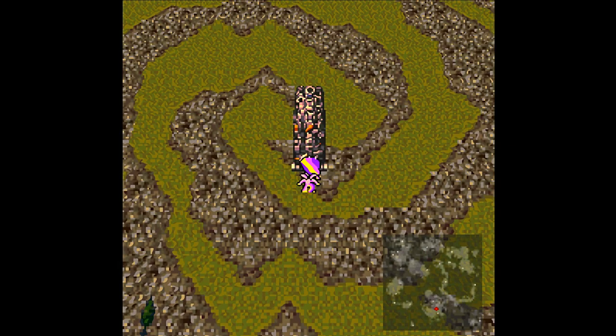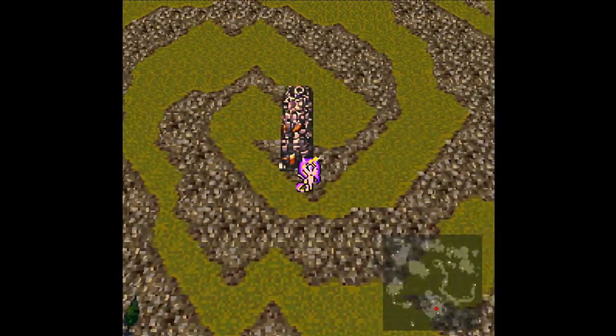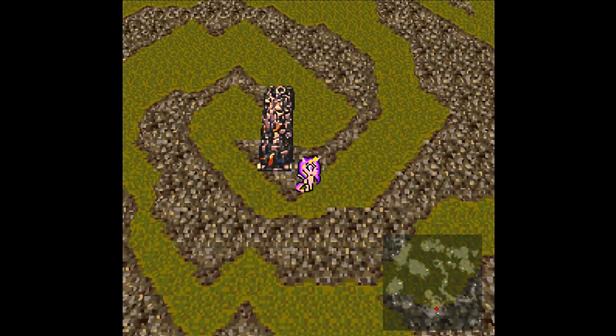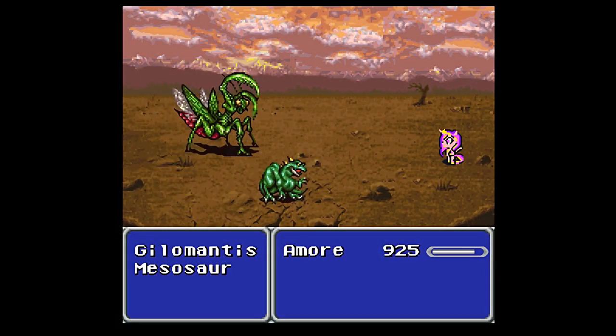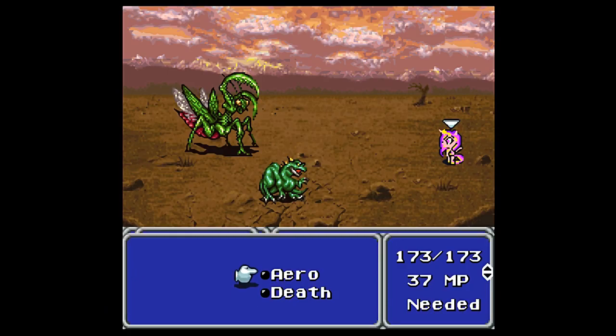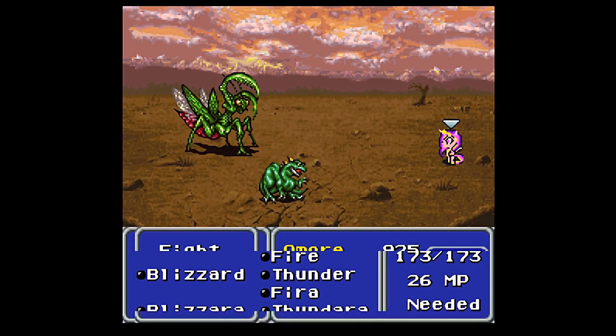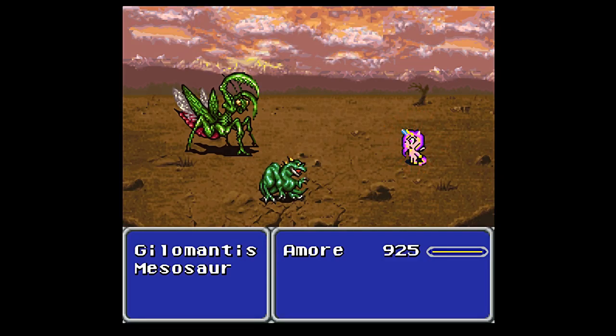We only have a couple of choices of what we can do. One of them is going straight up north to the town that's up there, and the other is to go north-east. I want to go straight up north, as well as fight a few random encounters along the way if I can, including against the Gielo Mantis and the Mesasaur. The Gielo Mantis has a lot of HP and is weak to fire, so I do want to hit it with Phyra. I don't know if that's going to be enough to kill it, though.